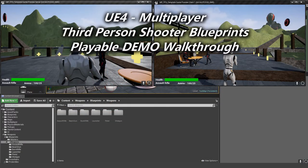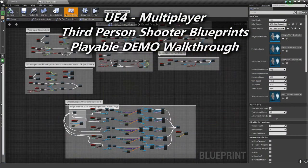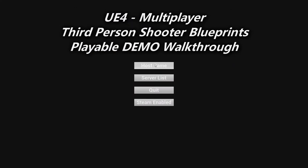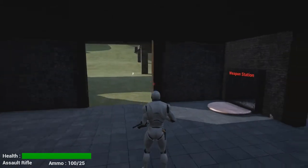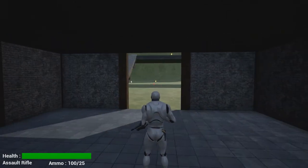Hey everybody, Crispin here with Modus Digital and Mocap Online. We just came out with this multiplayer third-person shooter template and blueprints — all the blueprints for it. Sort of as a starting point to make your own game. And this is the playable demo. We've got it out for free. Free download, you can try it out.